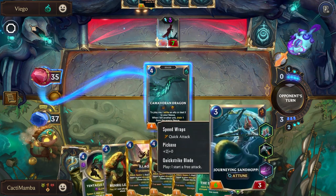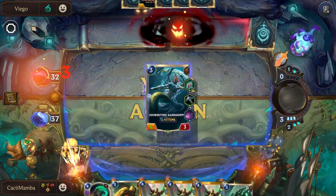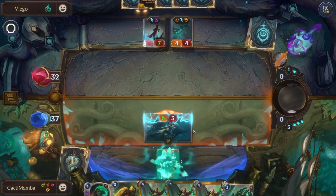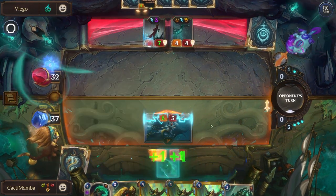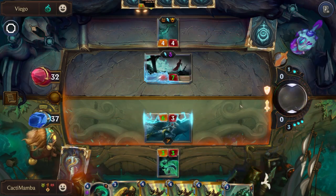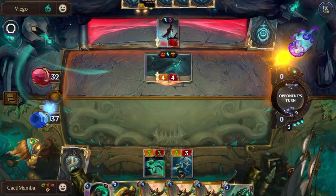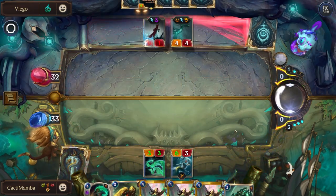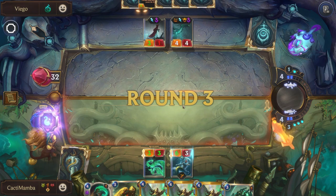Nice — now we can play this to summon a tentacle, and now the movement starts. We are not going to block. The reason why we don't block here is because then they would get this guy and we don't want that.